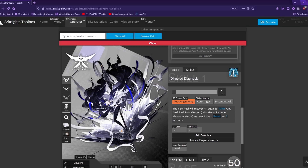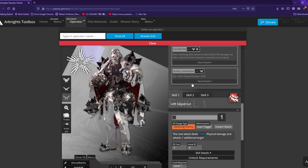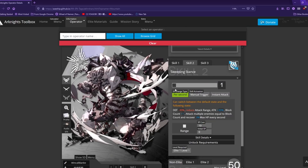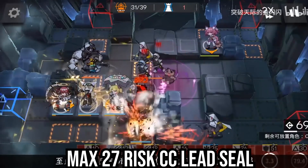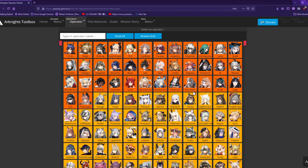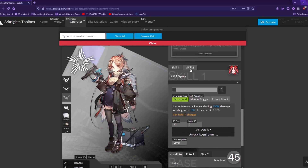After Mudrock's release comes Mountain's banner, along with Kafka and Pinecone. Mountain is another reliable sustained DPS guard on par with Blaze and Thorns. His Skill 2 pumps out high levels of sustained damage to two units while recovering health for himself, and his Skill 3 is a burst skill like Bagpipe's Skill 3 but ranged. He is also one of the core units used to clear high risk on CC Lead Seal. Pinecone is a very, very good four-star Executor archetype sniper, very commonly used in low rarity clear walkthroughs on CN. Roll for her if you don't have Executor.